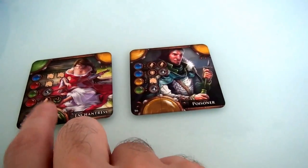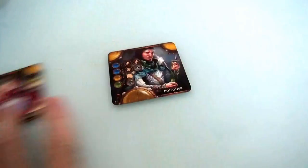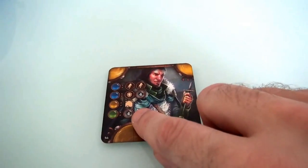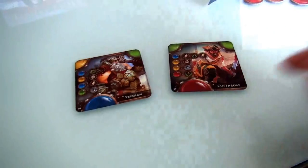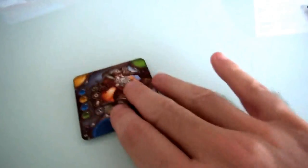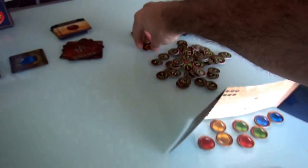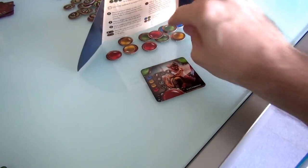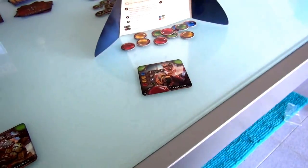These two starting characters: I get the Enchantress, which gives me bonus points for magic, or I could get the Poisoner, who gives me more money. I think I want that — I'm going to want to start the game with a little bit more cash. So I'm going to install him for free at the beginning of the game and I get four gemstones. I'll just take one of each color, because I don't know if there's a color I need to be strong in yet. Meanwhile, Jen has to make a choice — she's got the Cutthroat and the Veteran. The Cutthroat would give her three victory points, but the Veteran would give her three bucks. She cares more about money right now, so Jen played the Veteran for free and she'll take a green, a red, a yellow, and skip the blue.